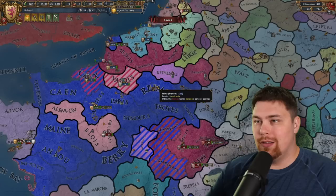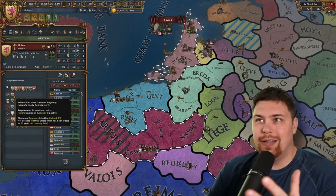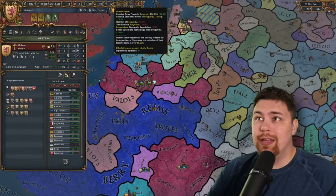Their overlord is getting declared on by France — well technically France declared war on Brittany, who is allied to Burgundy. Either way, Burgundy losing an army is going to be really important for Holland's liberty desire, because as soon as they peace out they're going to be looking to pick up some friends if they're disloyal. Now Burgundy has peaced out, they actually are disloyal — they're over the 50% threshold — but it's only until Burgundy builds up an army, which I imagine is going to happen pretty quickly, or maybe not.